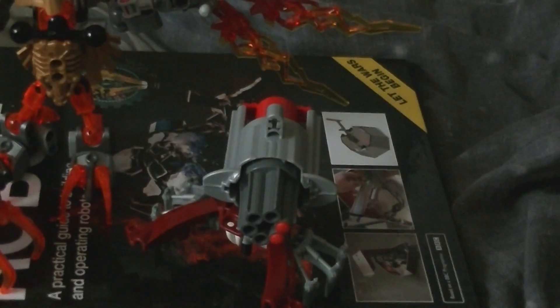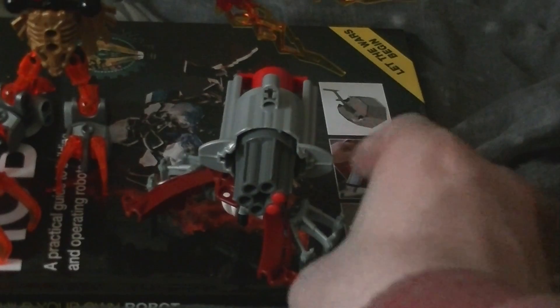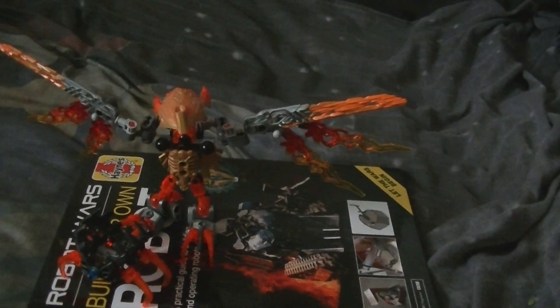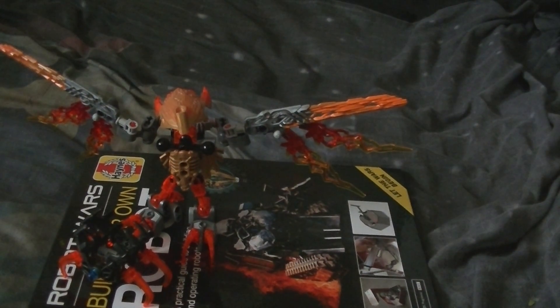If you watch the update video, I will show you how you modify your crabs, and you can stick the crab on Jala's back — on the back of Jala's Toa Unmari. Which is a very good set.